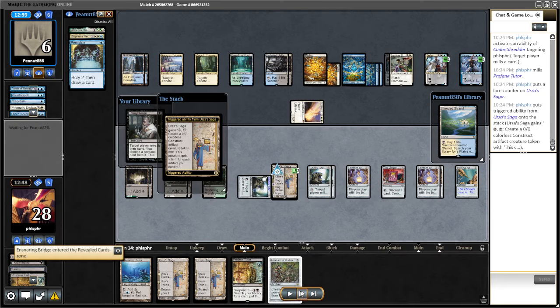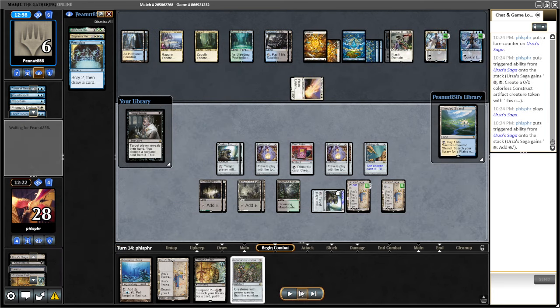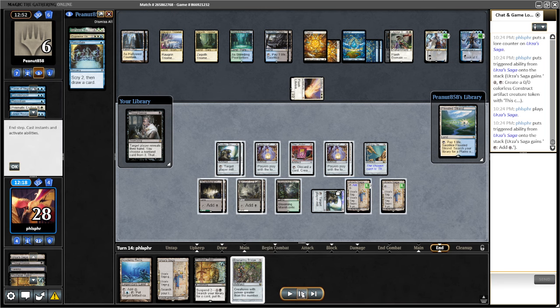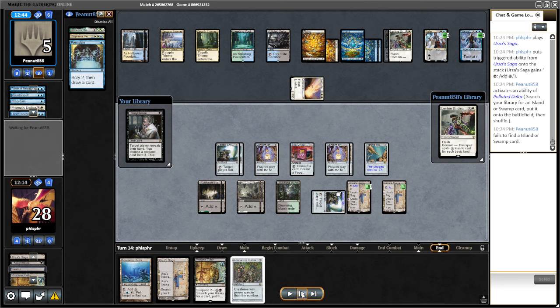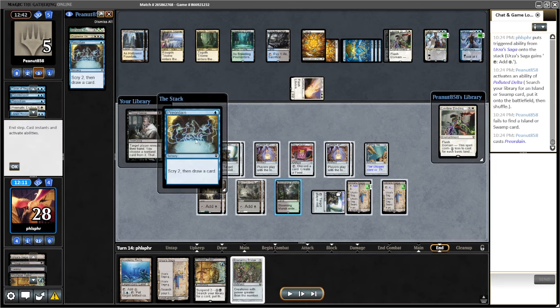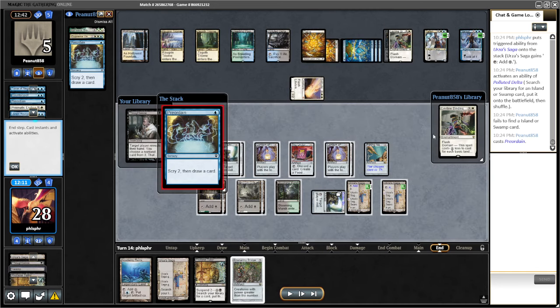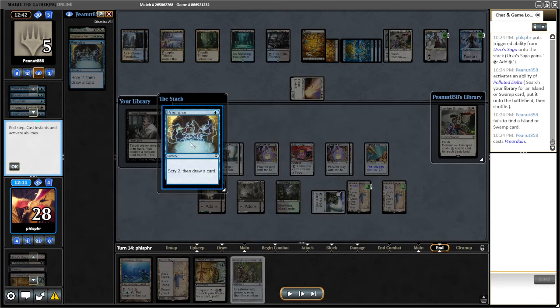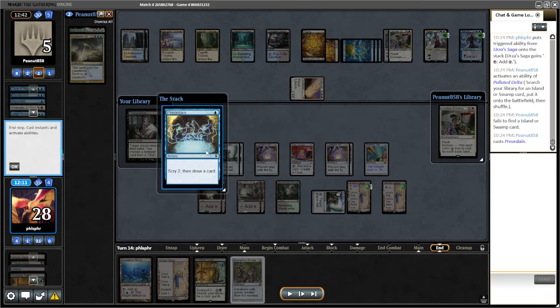There is a bridge, which would be useful. Now I'm just going to chain Sagas the best I can. I think they misplay here — they should not have done Preordain here. I think they should have tried to play Preordain in response to the binding. However, I'm gonna mill them on their upkeep anyway, and they won't be able to play Preordain at instant speed when I do that. So I guess here isn't too bad.